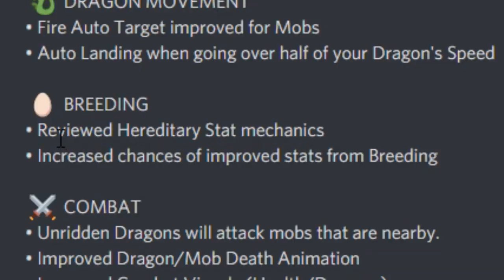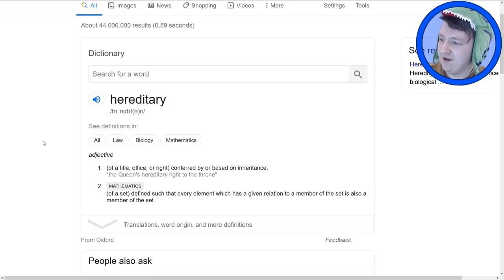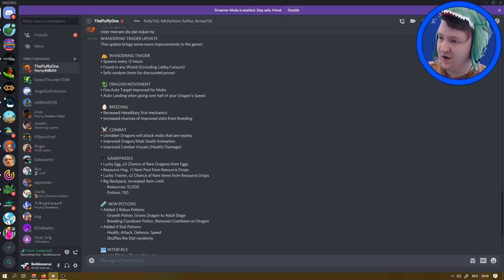Reviewed the hereditary stat mechanics. I have no idea what that even means. Hereditary - conferred by or based on inheritance. So like when you breed the dragons, just the stats that the dragon gets from their parents. So if you breed, you have a big chance of getting better stats than like minus 10 stats - better than the parents. At least there's an increased chance of it.